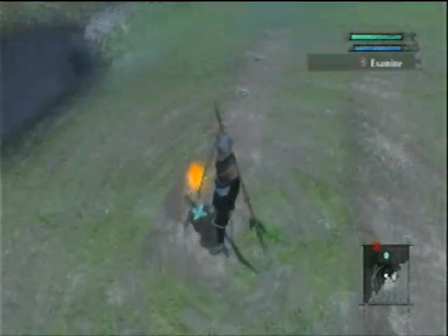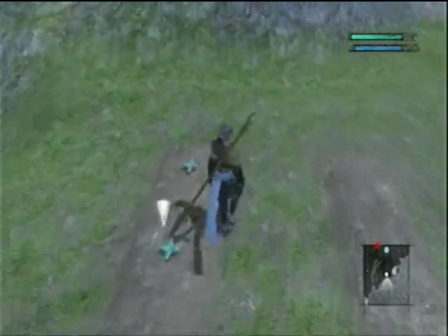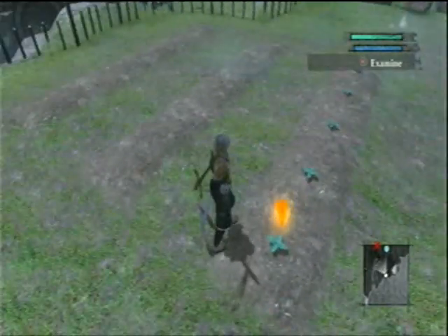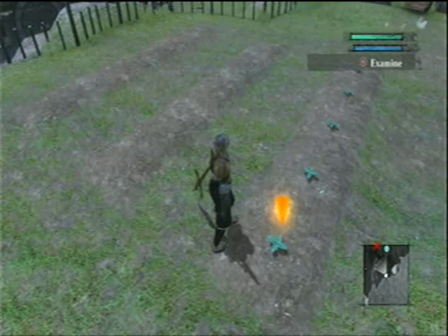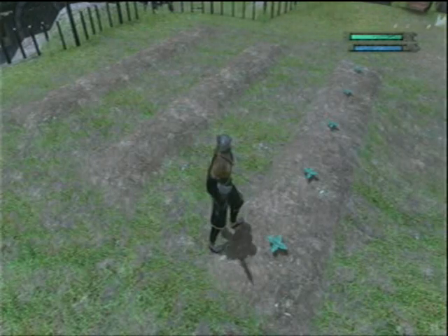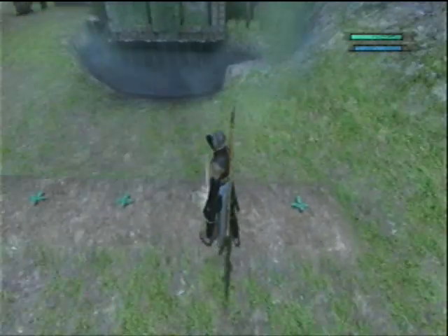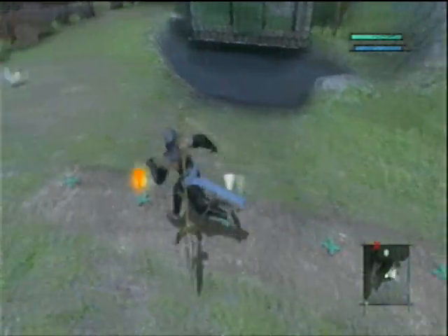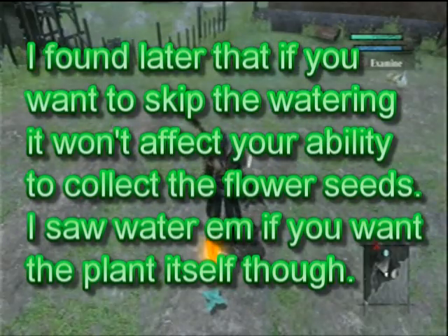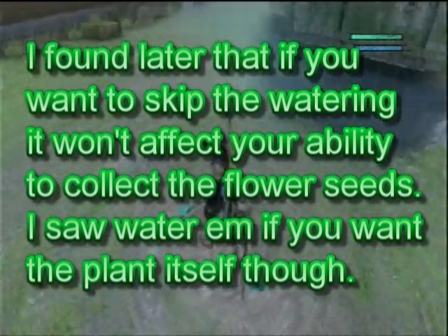I believe what I have right here is blue followed by red, followed by gold, followed by red. Once you plant the flowers, you want to water them once. Once you're done watering them, really the only thing to do is wait. And this doesn't work off of an in-game timer - it works off of real-life time. So basically, you would do this, then shut off your console.